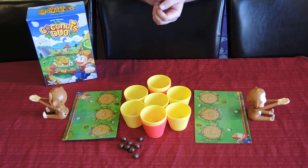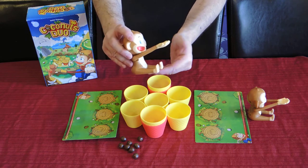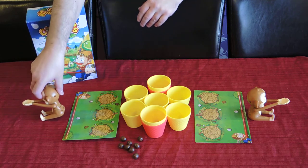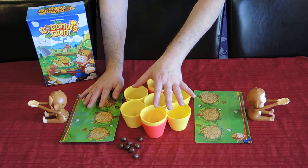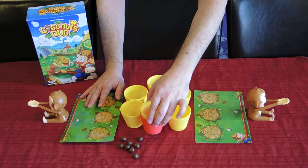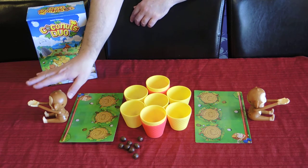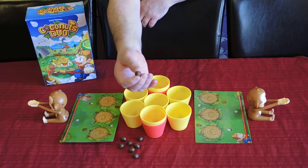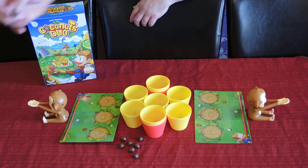The way you do it, you have this little monkey — a flicker monkey, something like that. Let me explain the setup a bit. These are the cups: there's yellow and there are two reds, one at the bottom here and another one there. Here is each player's board with their monkey. You also have these coconuts — like chocolate coconuts, if you will.